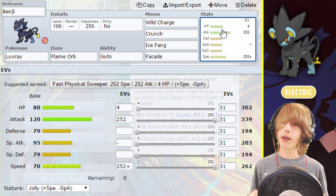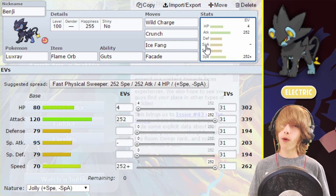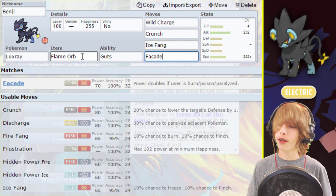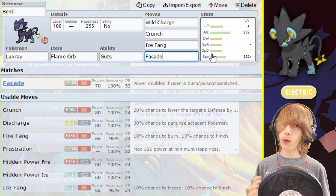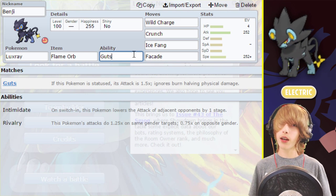For the item, we're going to be running Flame Orb, and the reason is because of Guts and also because of Facade. Crunch is great for coverage, Ice Fang is great for coverage, and Facade is good because of the Flame Orb. Facade doubles in power when you're burned, poisoned, or paralyzed — which is really, really good. You're going to be burning yourself with the Flame Orb, getting that Facade boost, getting that Guts boost, and it's going to be awesome.